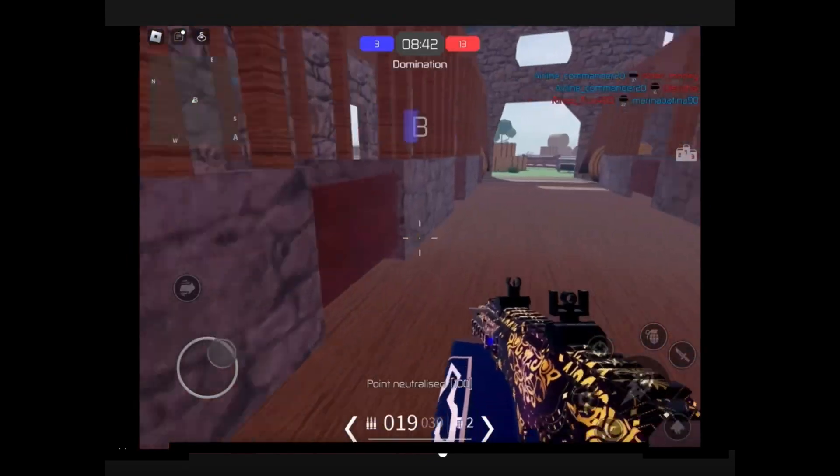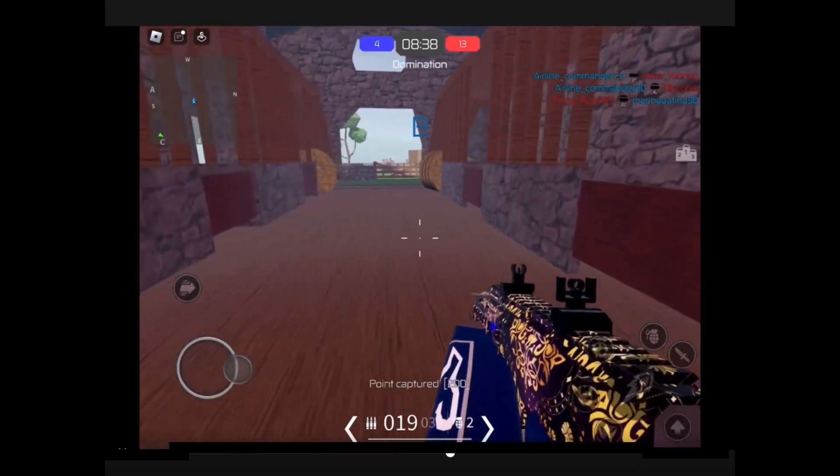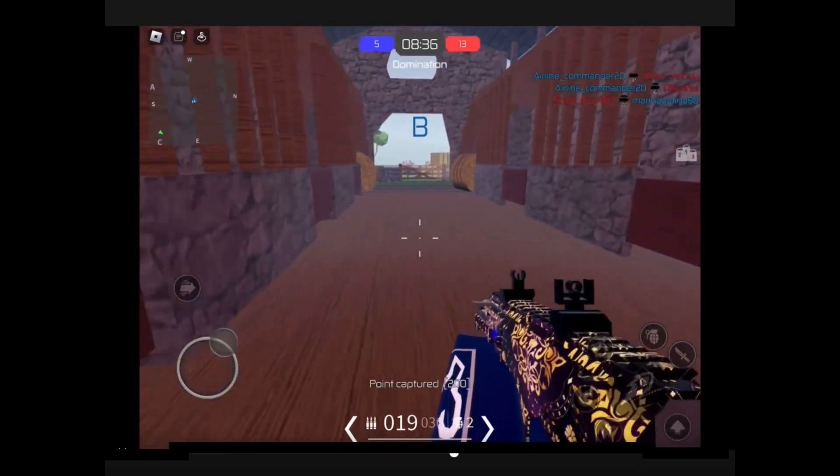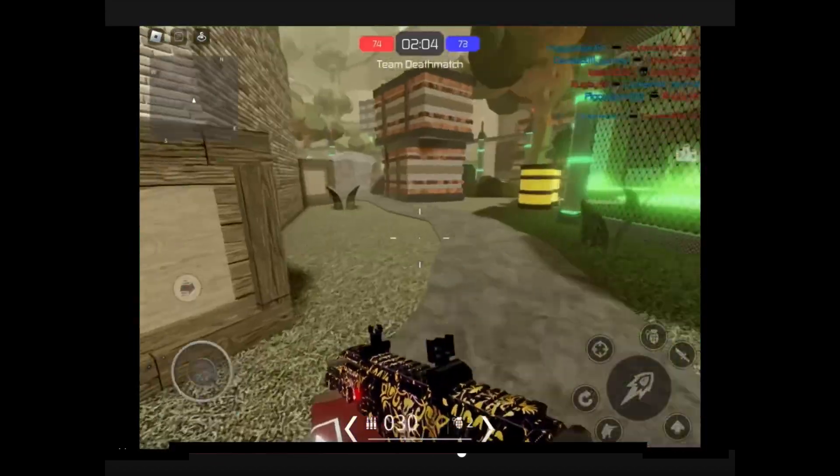Another tip: as you can see, when you're capturing a point, try to walk around it in circles — then you're a harder target to hit if an enemy spots you.